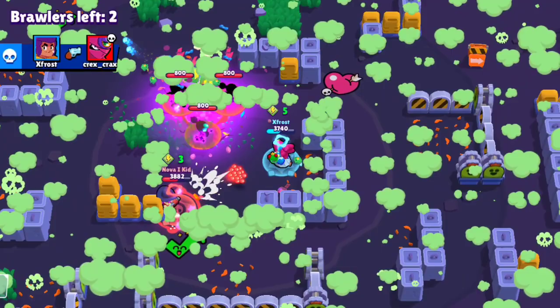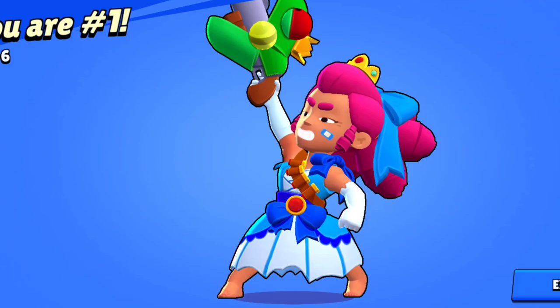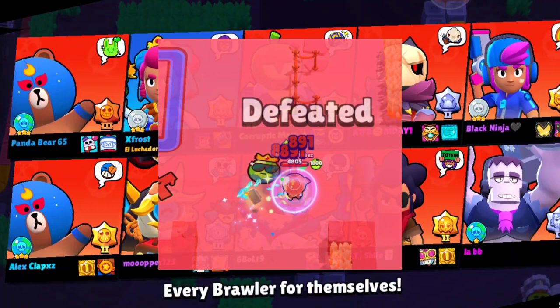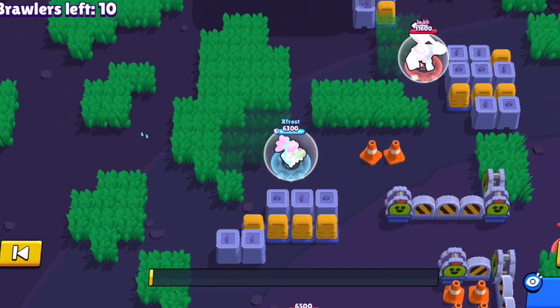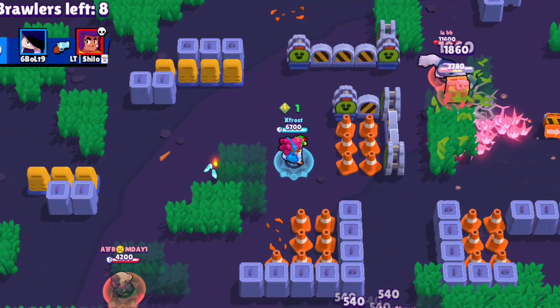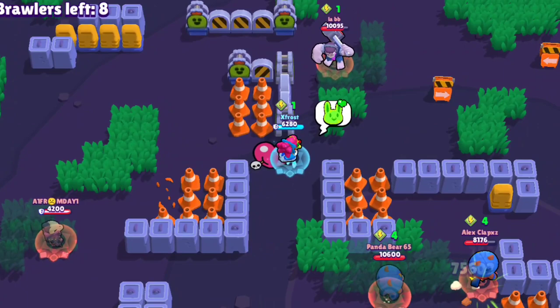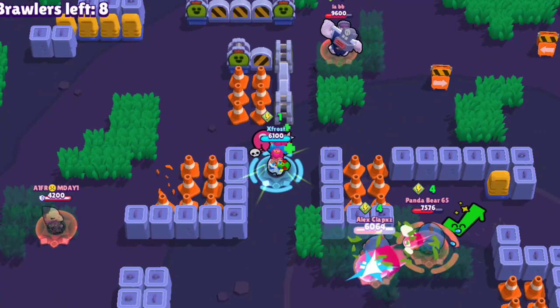Now let's talk about strategies other brawlers use against Shelly. Edgar will come up and super you to waste all your shots and super, leaving you defenseless. Buzz can stun you and kill you if you don't have your super ready. Primos can also try to dive you like Edgar, so be careful. For Surge, if you have the slow star power, use your super and then gadget and he's dead.